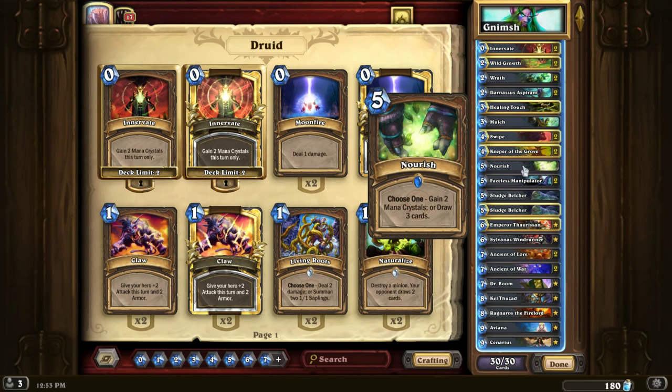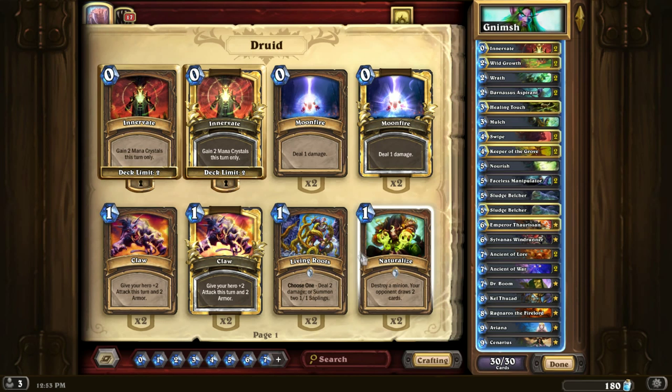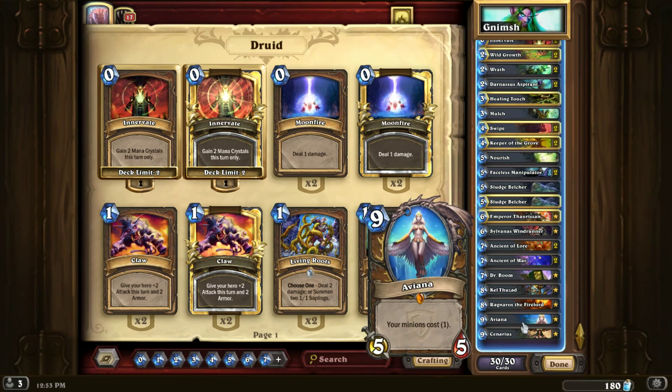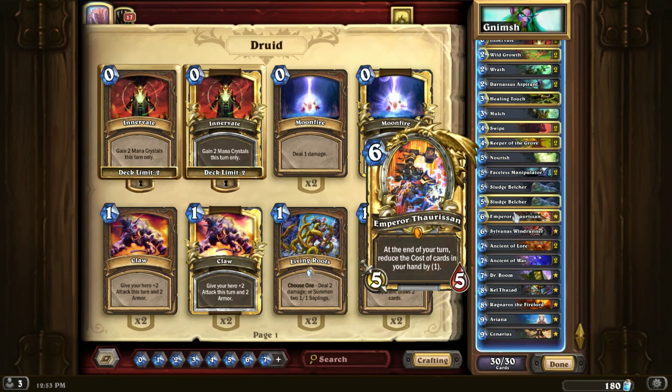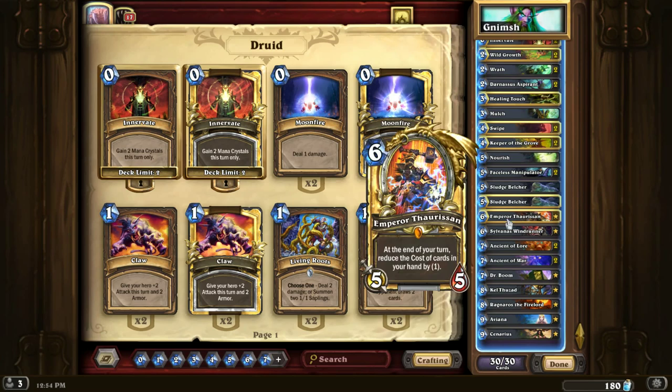You'll definitely want to put a second Mulch in there. Before the Grand Tournament, Druids struggled hard with hard removal — their only removal spell was Naturalize, which was terrible because it gave your opponent two cards. I'd definitely add another Mulch if you drop Healing Touch or Nourish. We didn't get to play Emperor Thaurissan that game, which kind of sucked, but we still won. If you don't have all the legendaries, just find their equivalents.